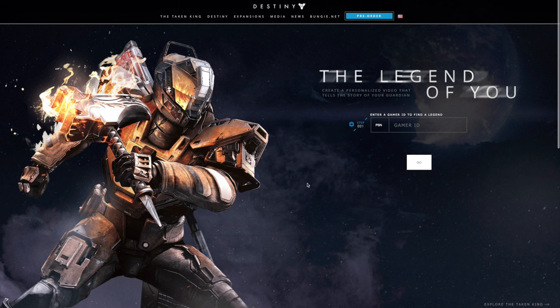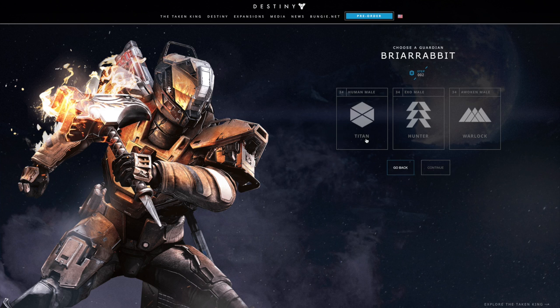What's going on guys, Briarabbit here. Last night Bungie released a pretty cool addition to their website — it's called the Legend of You, and you can get there by going to destinythegame.com/legend-of-you. There will be a link down in the description of this video.